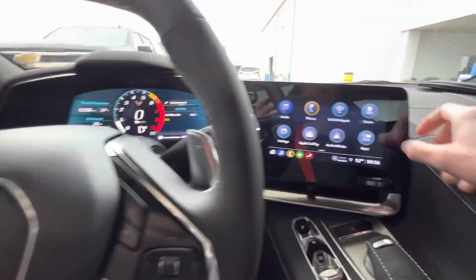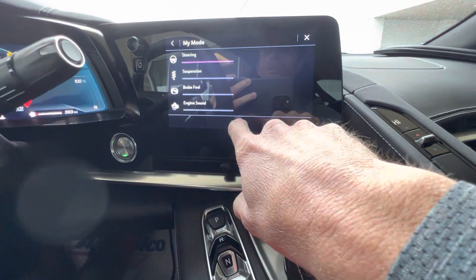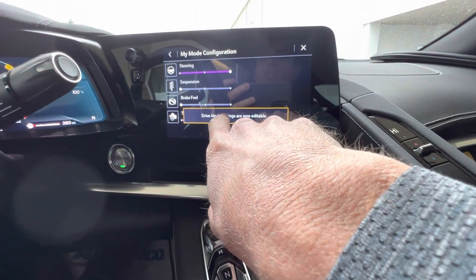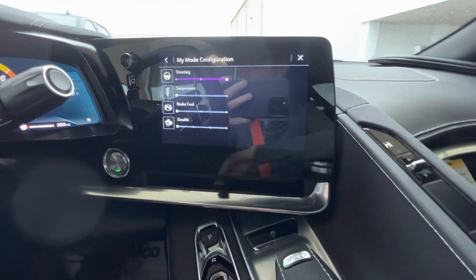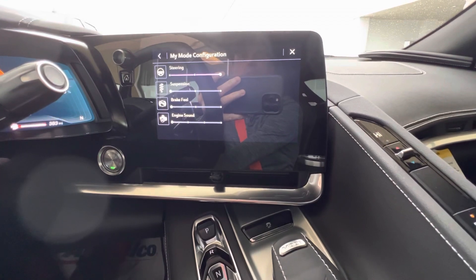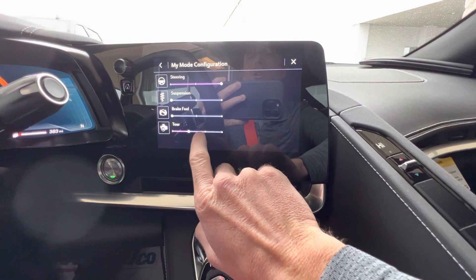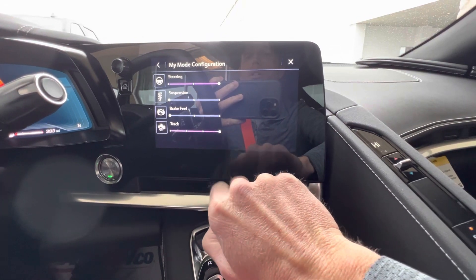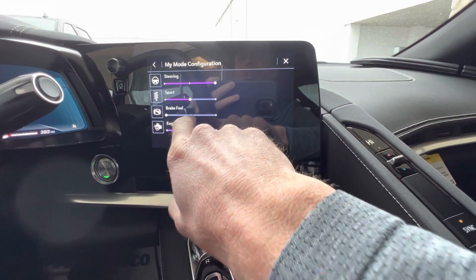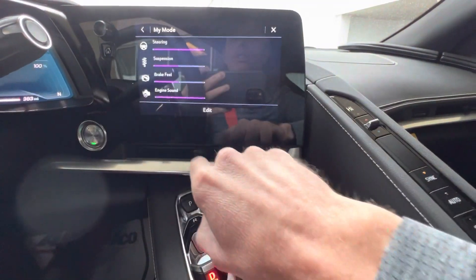You know what? Let's go to my mode. Let's edit this. I don't know if you guys can hear it — let me put this down. Let me just change the tone of the exhaust here for the drive home. Tracks all the way over. Let's put the suspension there and braking there. Alright, so there's my mode set up.